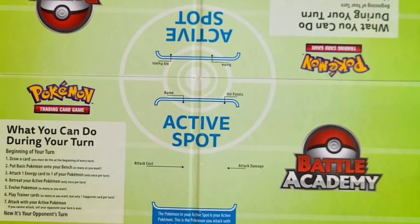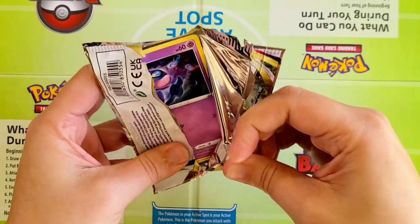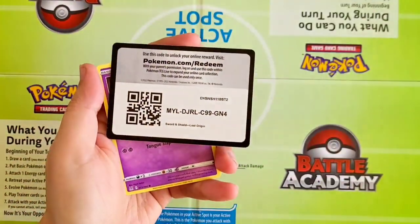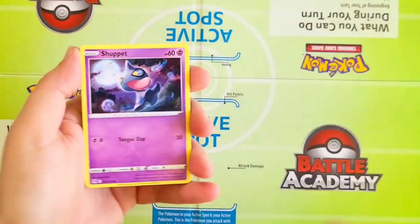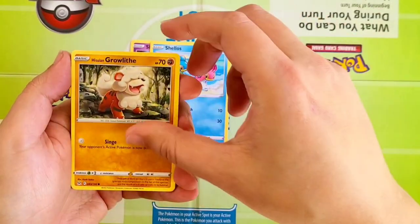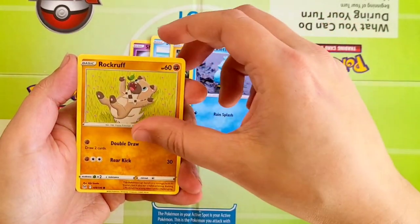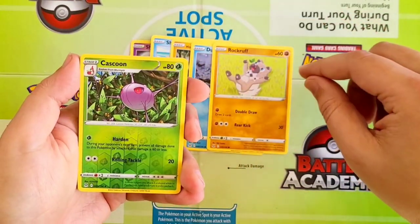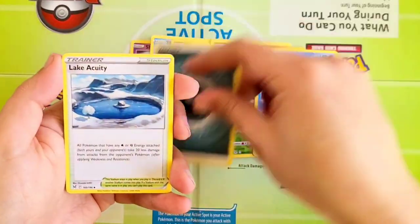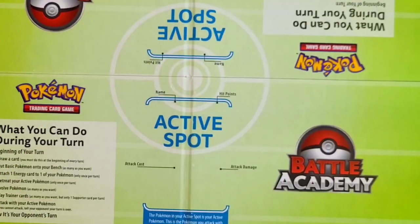This is going to be the fourth pack for Lost Origin. Come on, Lost Origin — something special illustrated. Starting off there with Shuppet, Shellos, Growlithe, Ducklett, Rockruff. Our Reverse is going to be a Cascoon and a Politoed Rare, followed by Energy, Lake Acuity, Lumineon, and Mirage Gate. None of the greatest hits on Lost Origin.